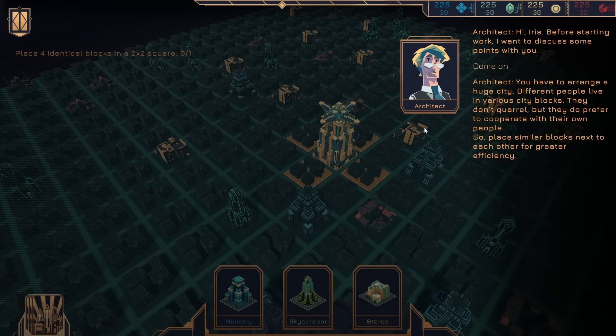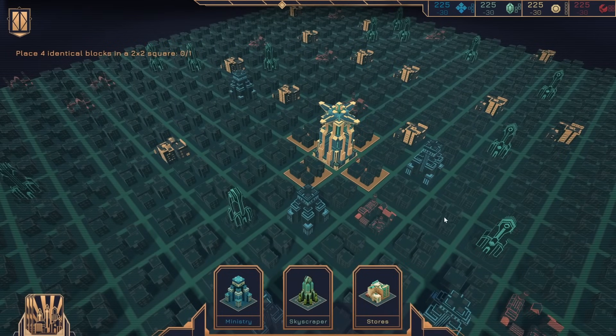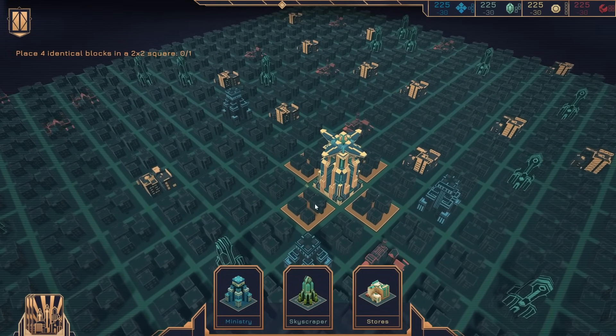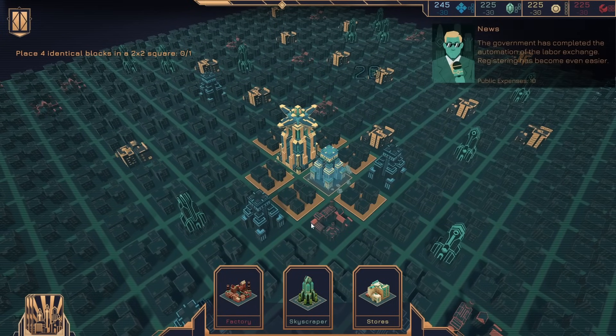You'll have to arrange a huge city. Different people live in various city blocks — they don't quarrel, but they do prefer to cooperate with their own people. So place similar blocks next to each other for greater efficiency. It's important to follow certain district shapes — place four identical blocks into a 2x2 square. They can be blocks of any faction of your choice. I'll contact you as soon as your task is completed. See you later. That's interesting — so the 2x2 is actually... I'll just put that there.